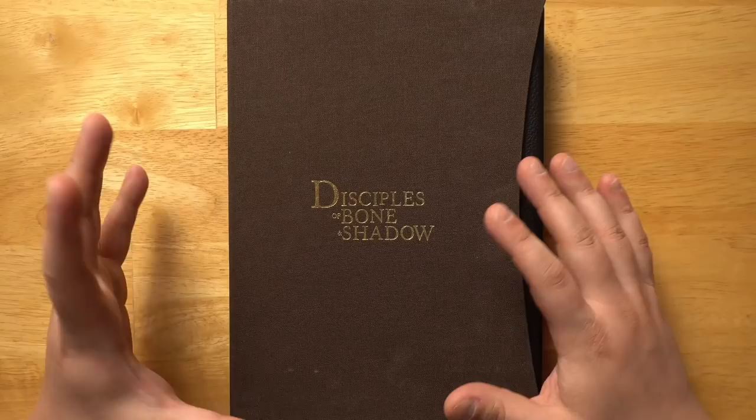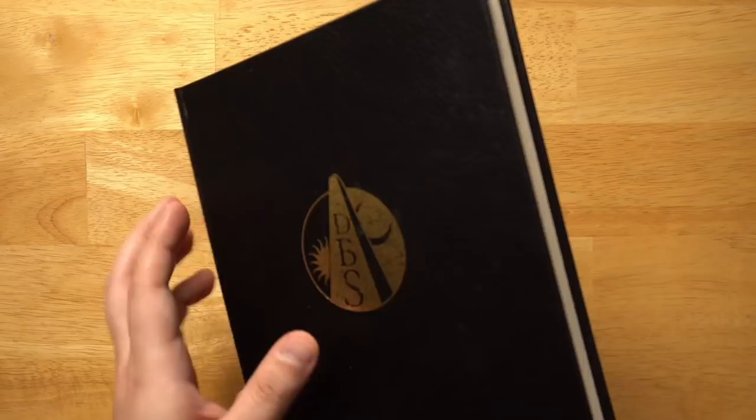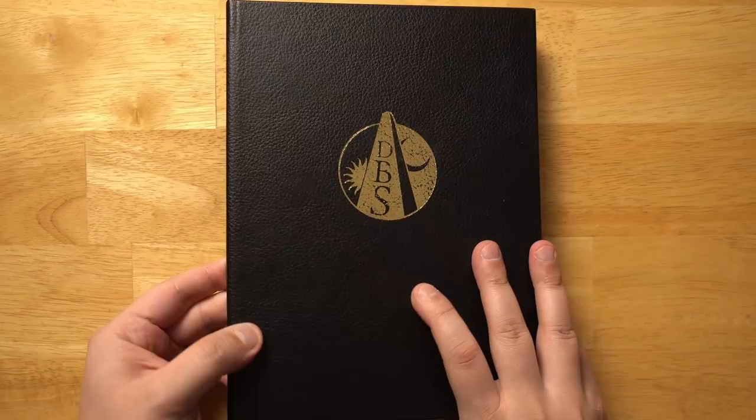This is the rather deluxe slipcase hardback edition. I'm not sure if these are still available — it may have just been for a Kickstarter or something similar. When I checked, there were still some softback versions available, and of course there was a PDF. There was also a free version of the PDF that's a shortened version of this. The whole book is about 250 pages, but there's an abridged version you can get for free.